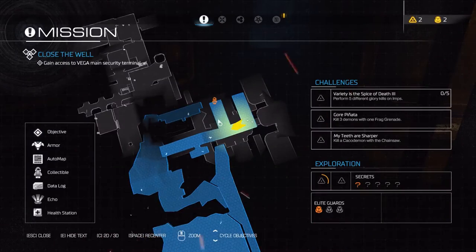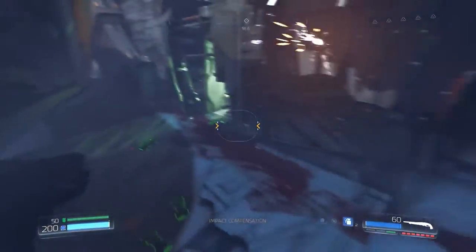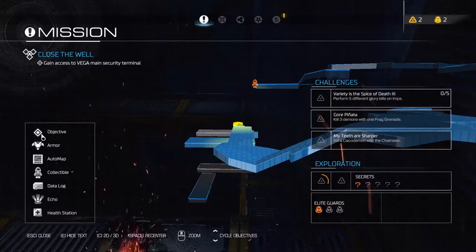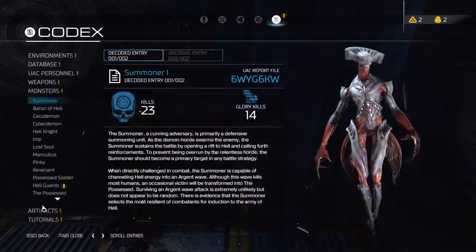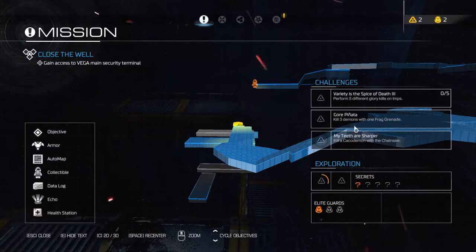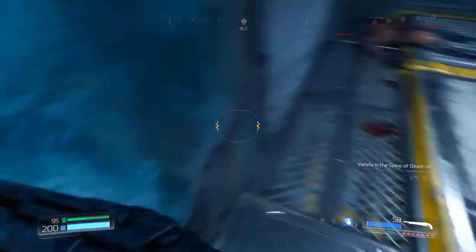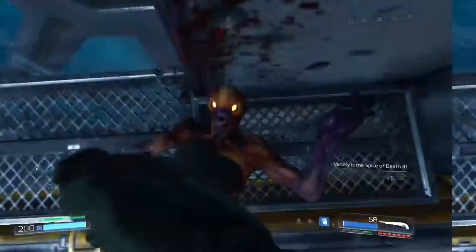It'll lead me to the same place we were headed anyway. I kind of want to go the proper way because there's armor. What are the challenges? Kill a cacodemon - what's the cacodemon? Oh okay, it's one of them. Perform five different glory kills on imps, kill three demons with one frag grenade. Start with a death from above - Jesus, look at this! I'm getting the FPS back, which is nice. Two out of five, that'll be easy.